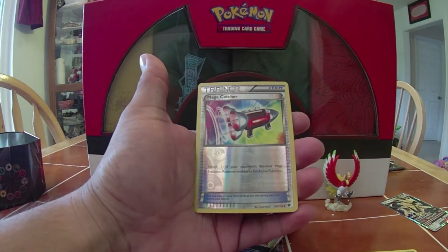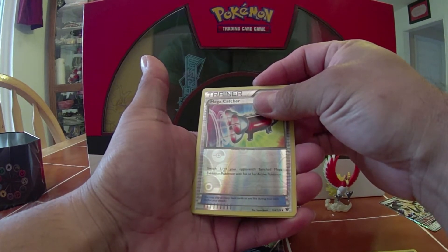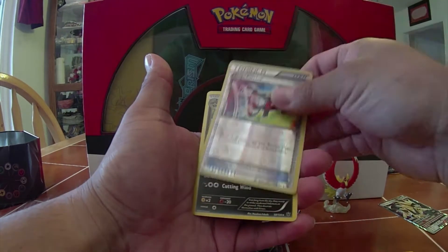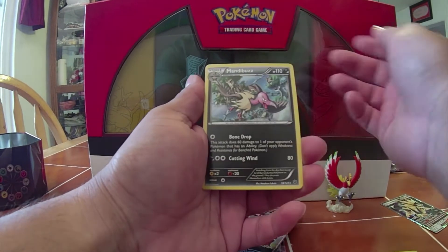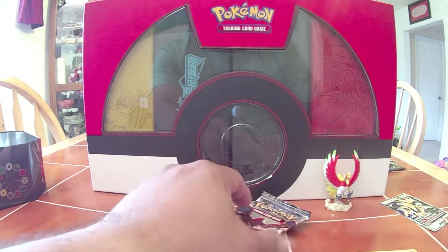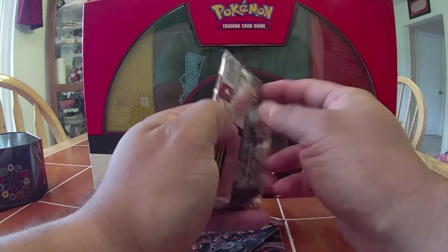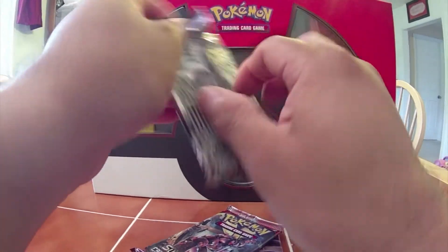Mega Catcher — that's a new card to me. It says switch one of your opponent's bench Mega Evolution Pokémon with their active. And an Amand Buzz — I don't know how she is in the TCG vs. the video game. Okay, that's one pack done. This is Steam Siege, let's crack into this one.